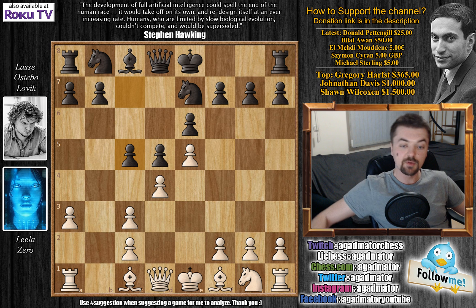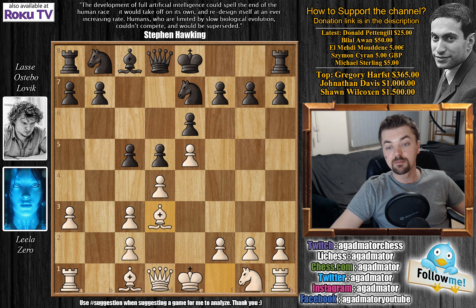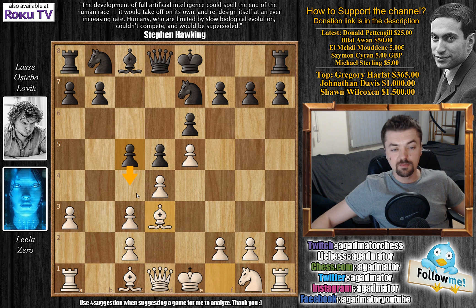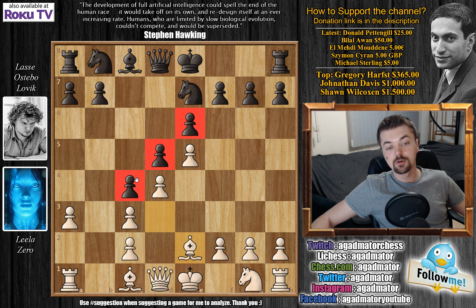Here bishop to d3. Another way this will be played is queen to g4, where black can usually give up the g7 pawn, but here Leela goes bishop to d3. We have knight b to c6, which is definitely the precise idea. You don't want to play something like c4 — c4 seems interesting because you might push white's bishop back, but this doesn't go with the basic ideas of the French Defense.